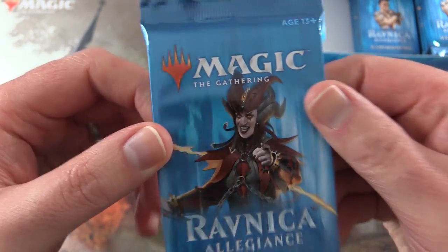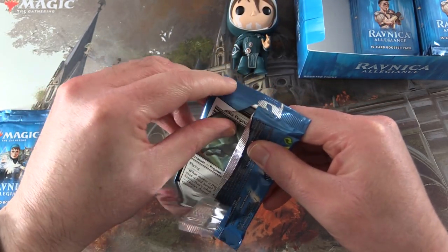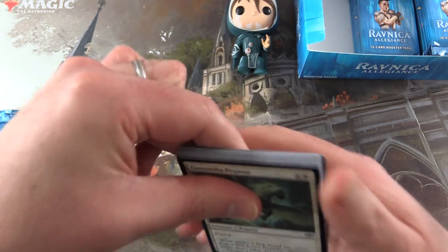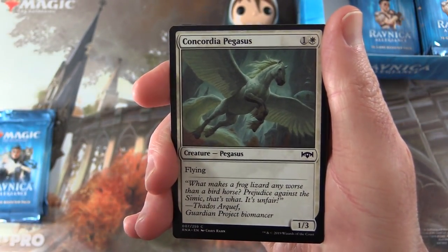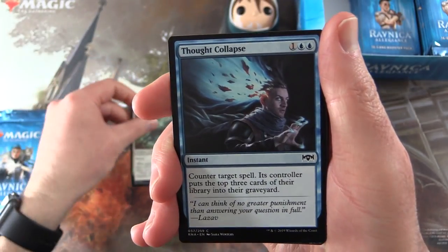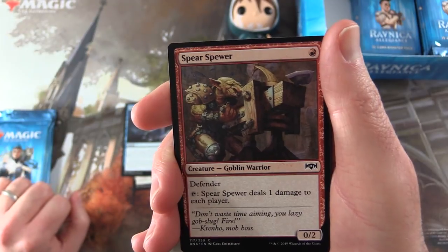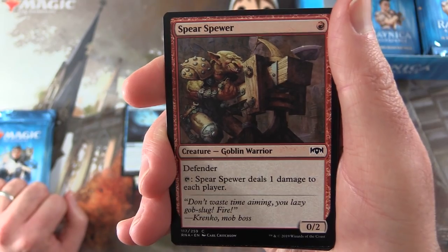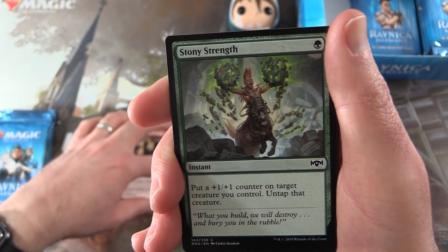I think this guy is from Rakdos — the best guild of them all. Leave a note in the comments if you agree or disagree. We start off here with a Concordia Pegasus, Thought Collapse, Spear Spear Goblin Warrior. This guy is 0-2 for a single mount with Defender, Tap, and he deals one damage to each player. Seems good.